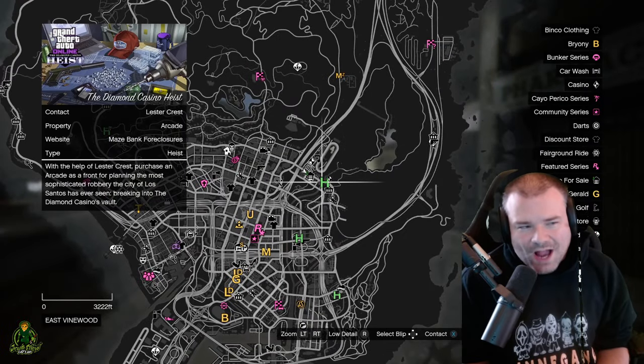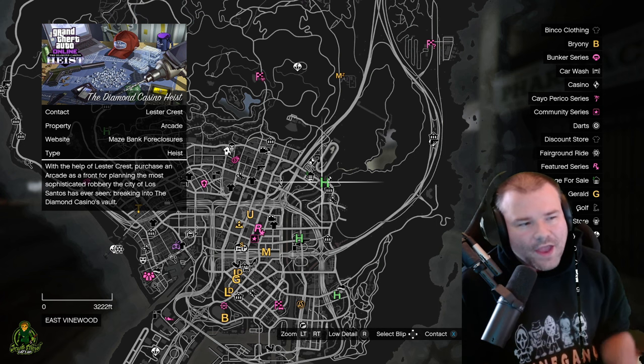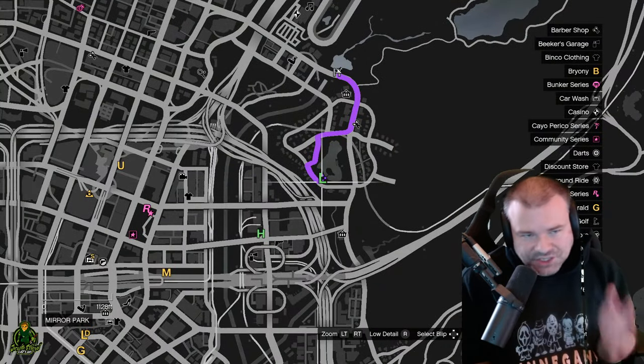You're gonna want to go to where it says Lester Crest — it shows the Diamond Casino Heist, and in the left corner it says 'Property: Arcade.' Once you go to that location, it's gonna tell you to meet with Lester. Lester is right here.